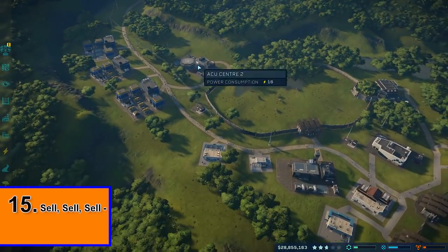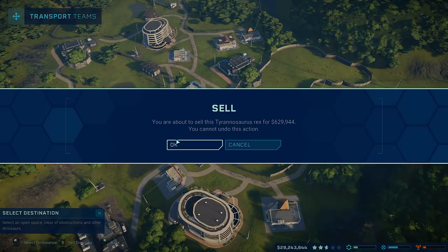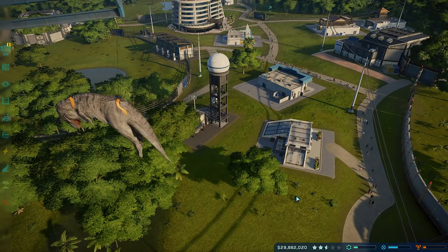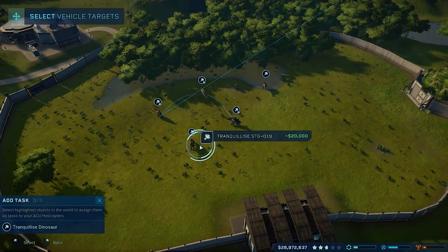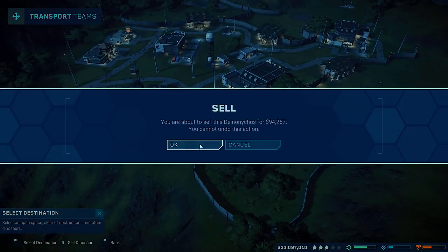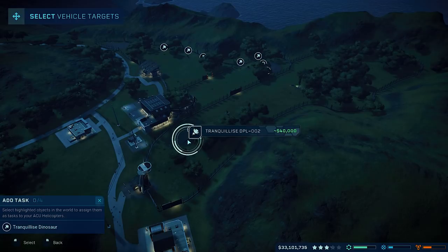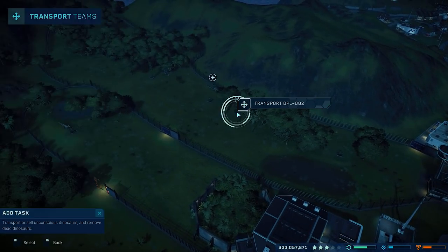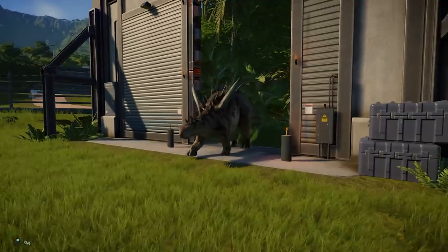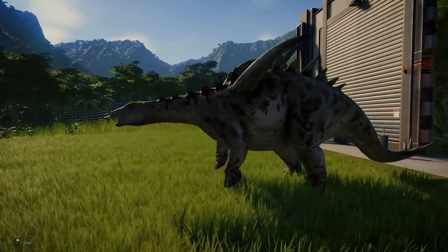Last but not least, I would recommend that you sell any annoying dinos left over from random quests that you don't want or need anymore. Don't hesitate to get rid of them if they're causing you problems. Got a randomly aggressive raptor left over from the science quest? Get rid of it. Selling dinos in general can make your life a lot easier when trying to complete the last missions on each island. If you're doing well financially but getting annoyed by constant notifications, do yourself a favour and have a park cleanse — sell off a bunch of dinos, rearrange some feeders, and maybe even move important buildings. It will feel super refreshing to clean up your park and start some fresh dino life cycles.